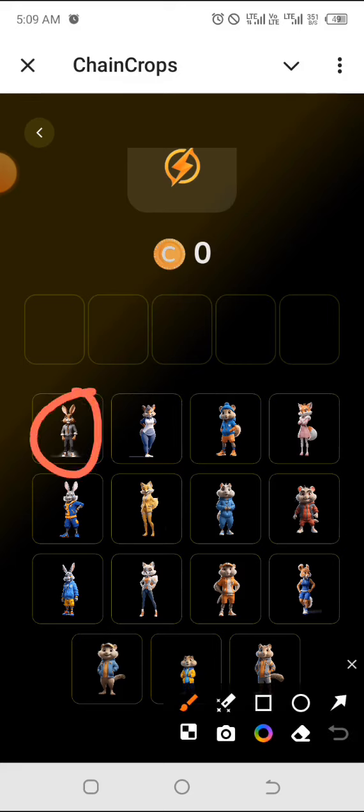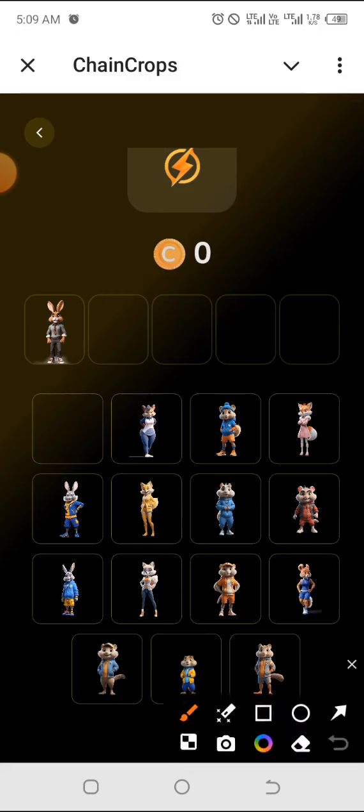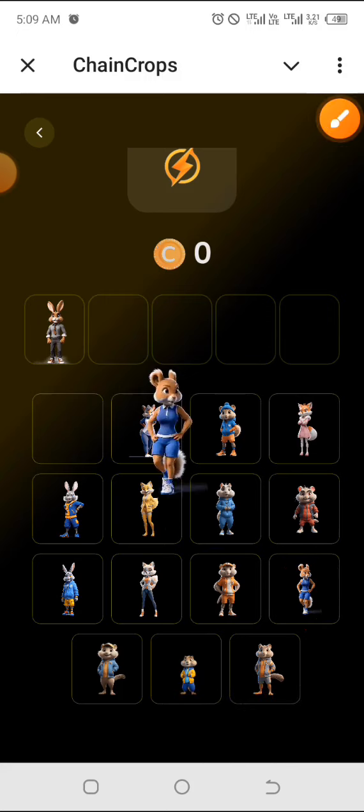The first one for today is this guy — put an untie there, so just click on it and drag it to the top. The second one is this one right here. I think these ones are much easier than the previous sets of combos.